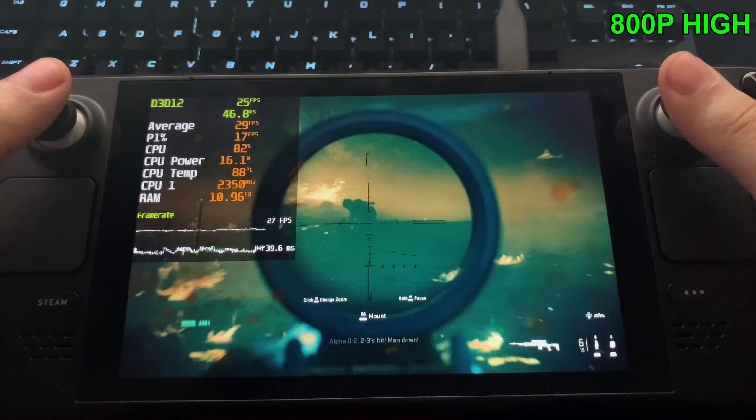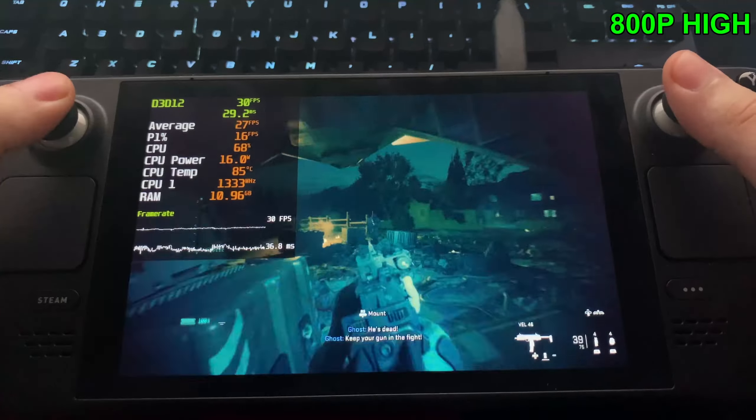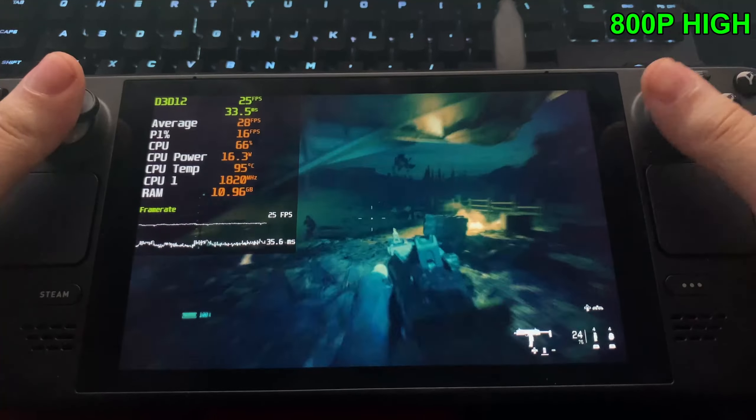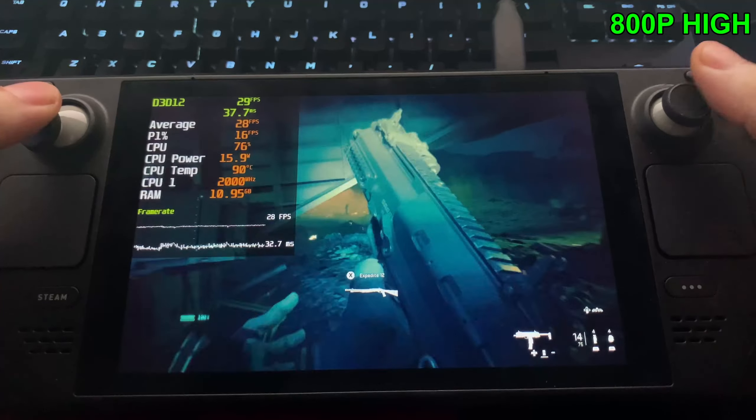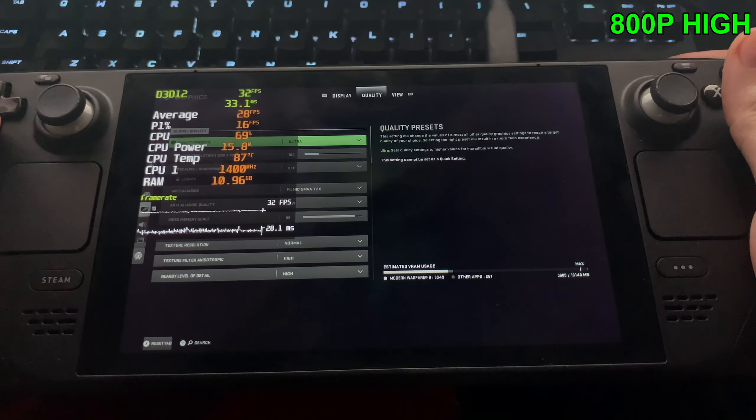Hopefully FSR can save us from this. But honestly I don't think anyone wants to play at high settings on the Steam Deck anyway. The sweet spot is medium to low settings for newer titles, and for older titles you can definitely get away with high and extreme settings. Let's go ahead and enable FSR and hopefully gain our FPS back.